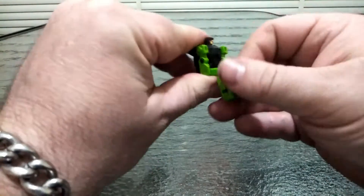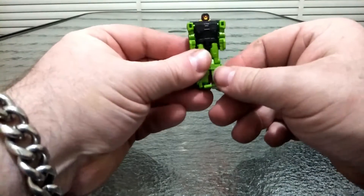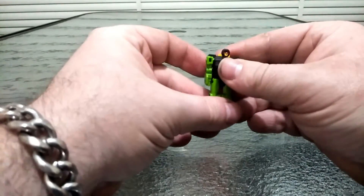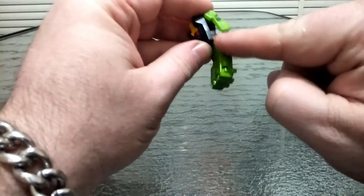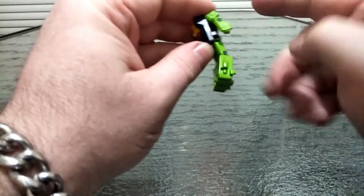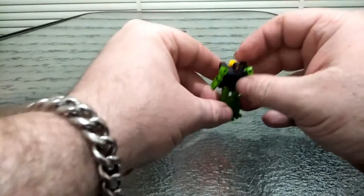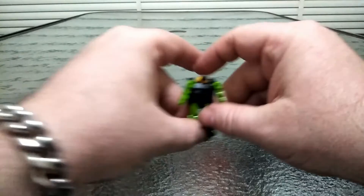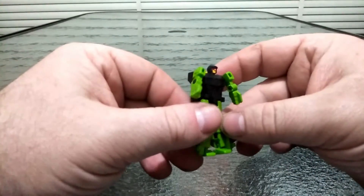Flip him upside down, untab the legs — they tab in here and here. They do tab at the knee but it's very, very loose. We can then untab the arm; there's a tab here which goes into the back of the hand on both sides. Position him a little bit and there he is — there is Grax.